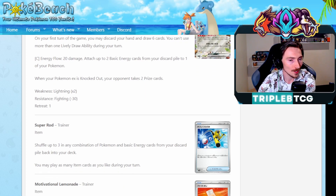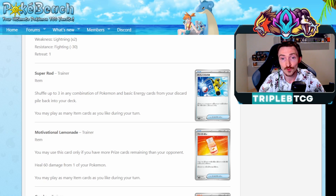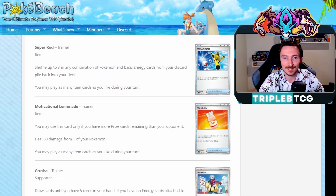We're seeing a reprint of Super Rod as well, so shuffle in any combination of three Pokemon or basic energy cards from your discard pile into your deck. It's great that we're finally seeing item recovery. We don't have it right now - Ordinary Rod having just rotated, our recovery right now is essentially Miriam for Pokemon, Klara for Pokemon and Energy, or Energy Retrieval for Energy back to hand, and Energy Recycler. Energy we're doing alright, but for Pokemon recovery we're kind of hurting - it's all locked behind supporters, so getting it on an item card is very essential. Motivational Lemonade we're going to be able to use only if you're behind on prize cards - it's going to heal 60 damage from one of your Pokemon. They're going for the comeback theme at the moment, and in a format with a lot of two-hit KOs, healing 60 damage could actually be relevant.